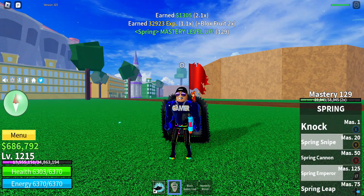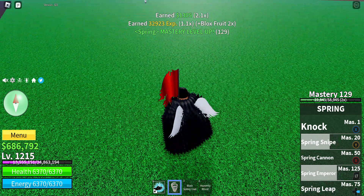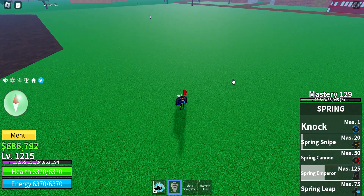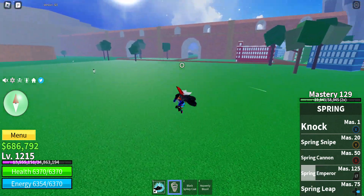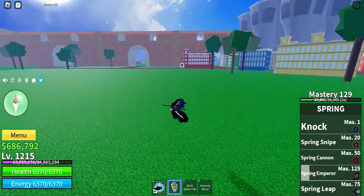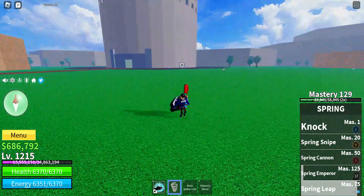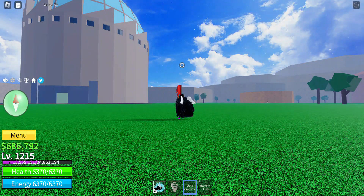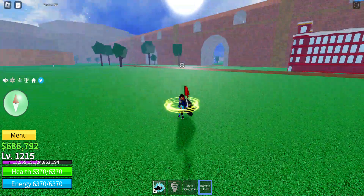We're going to kill multiple enemies with that. Now let's do the spring fruit — it's spring leap. We hold this. It looks like you're flying for a bit, and it makes me look more like I'm flying because of my angel V3.